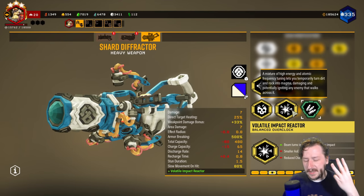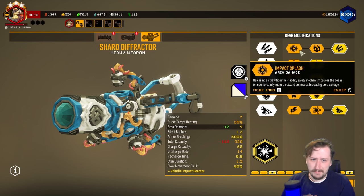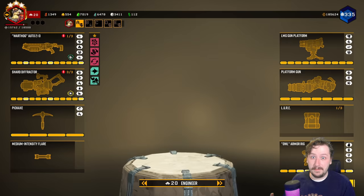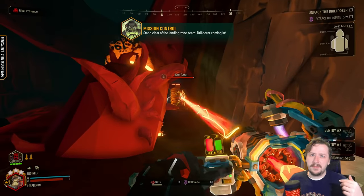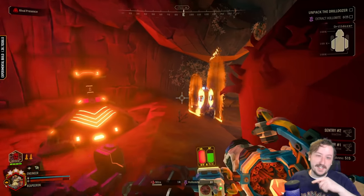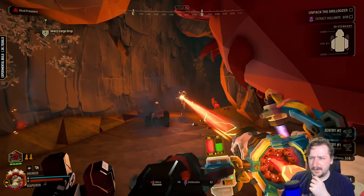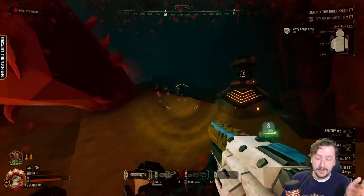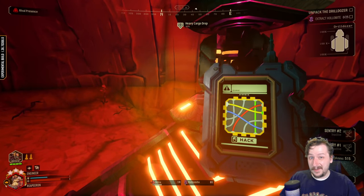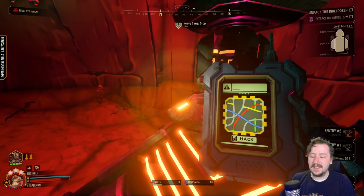Moving on to the balanced overclocks — we have three. The first is called Volatile Impact Reactor. It lets you set fire or magma on the ground, which deals damage over time to any enemy that crosses it and has very high heat buildup, lighting enemies on fire fast. This only triggers when you're hitting the ground, not directly shooting enemies. It's useful for crowd control — you can clear basic hordes really fast. It's similar to flamethrower ground fire but on a weapon with essentially infinite range.